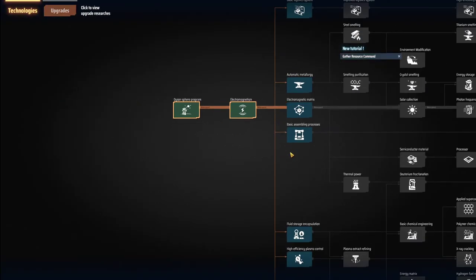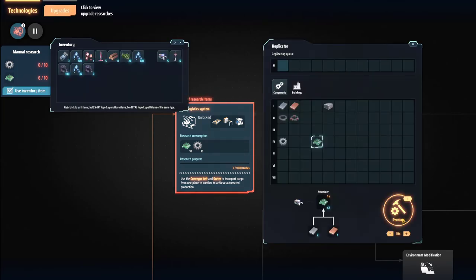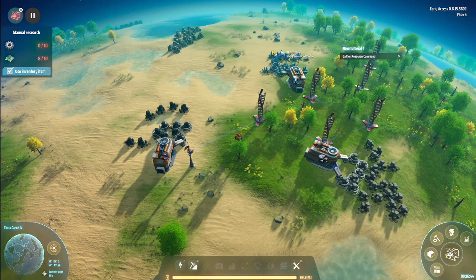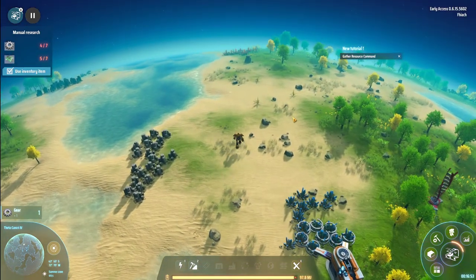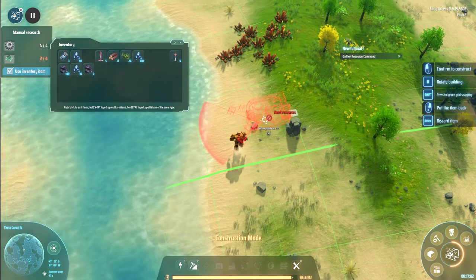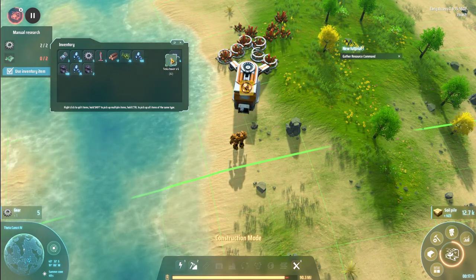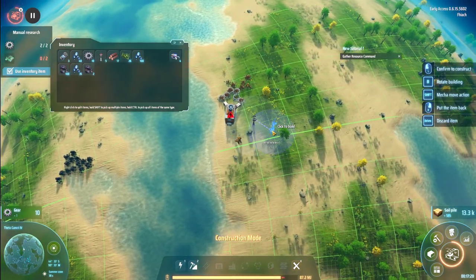Let's do some research. Basically a logistic system — yes, we want this. We couldn't make 10 of them, we need to get more copper. But we can make a bunch, so we will. Let's go set up a copper mine. Just close copper up here.